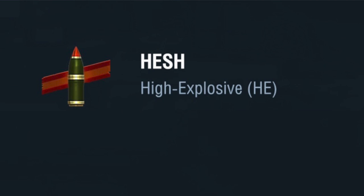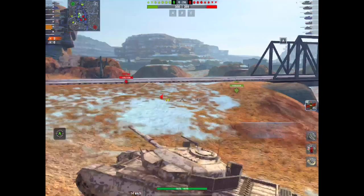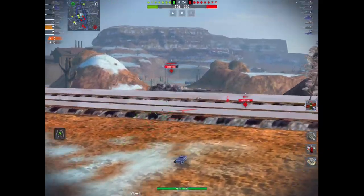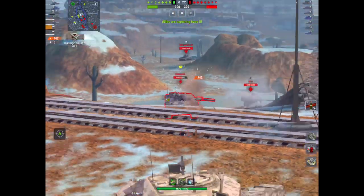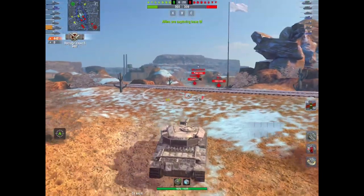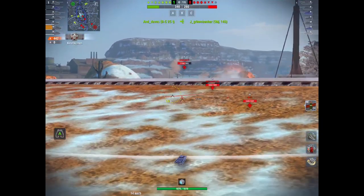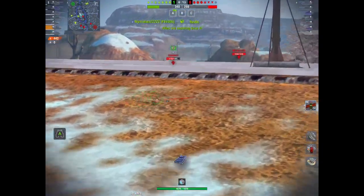Last but by no means least is HESH - high explosive squash head - which is primarily a British ammunition found on most British tanks, primarily at higher tiers. Here it is on the Centurion 7/1.